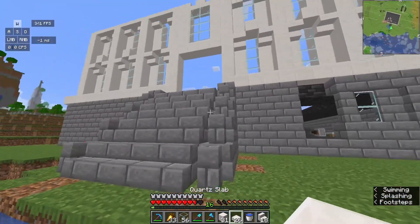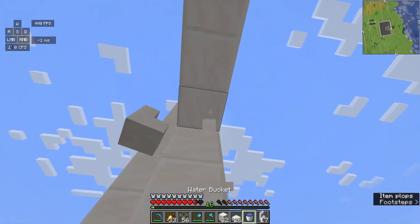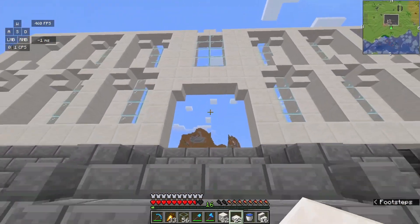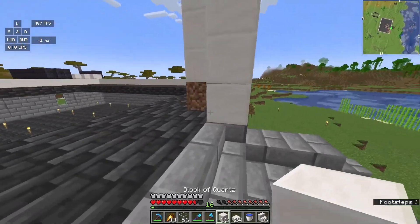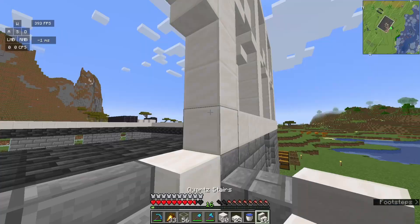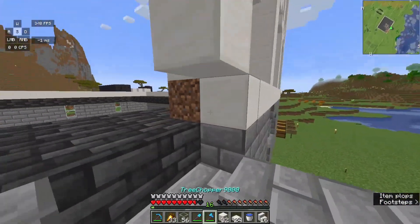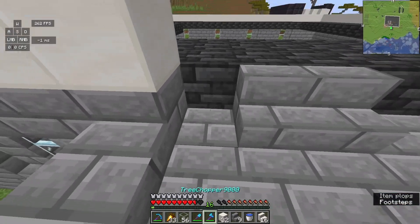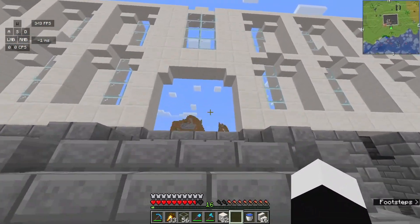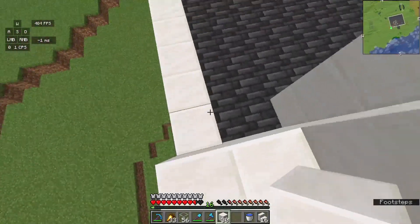I will spice up that entrance a bit though — I just don't like how it looks. I really like using stairs in this little archway design, one of my personal faves — a bit more curved. Maybe even a little grand entryway. Hmm, I don't know how big of a fan I am about that — let's just change it back. That is the entryway finished.